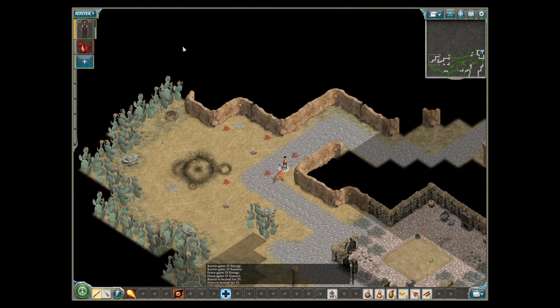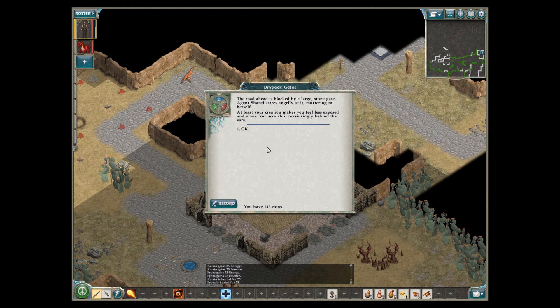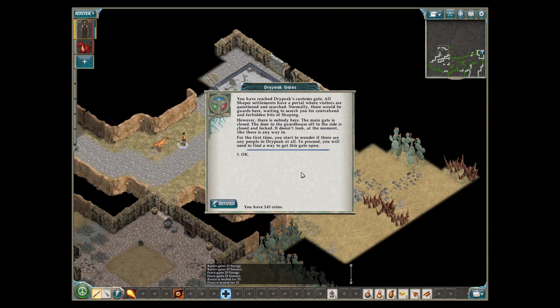Oh, Cleo is meowing at me. What time is it? It's going on three — she's saying she's hungry. The road ahead is blocked by a large stone gate. Agent Shantae stares angrily at it, muttering to herself. At least your creation makes you feel less exposed and alone — you scratch it reassuringly behind the ears. You have reached Dry Peak's customs gate. All Shaper settlements have a portal where visitors are questioned and searched. The main gate is closed; the door to the guardhouse is closed and locked. For the first time, you start to wonder if there are any people in Dry Peak at all. To proceed, you will need to find a way to get this gate open.